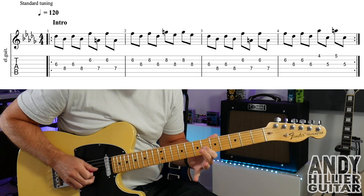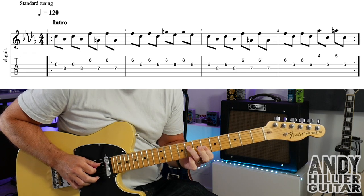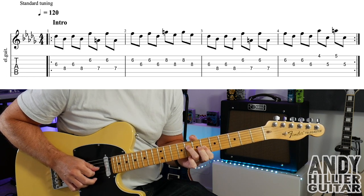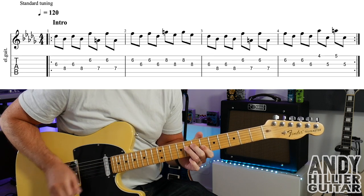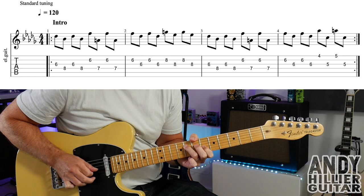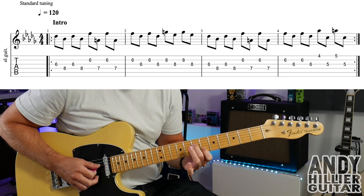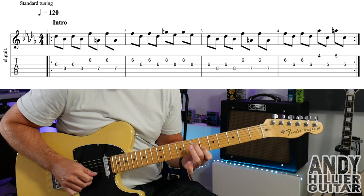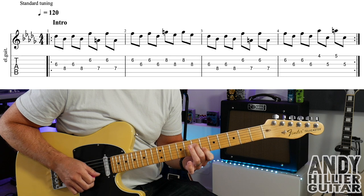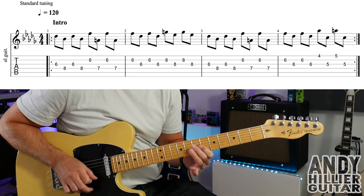So to play that, we're going to do G6, and then D8, and then G6 again, and then D8 again. And then we play B6 to D7, and then B6 again, and then D7 again. So the first bar slowly, you've got...